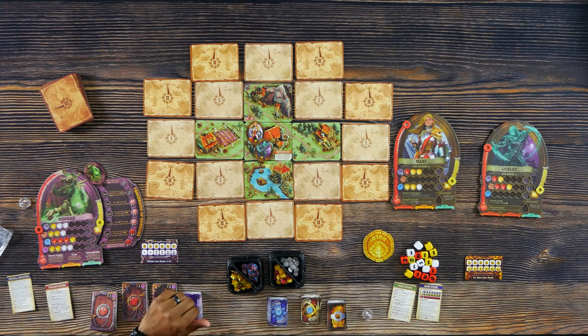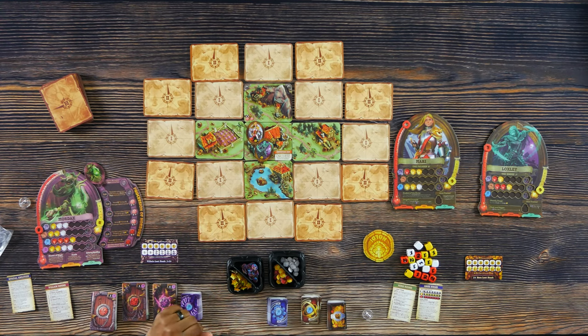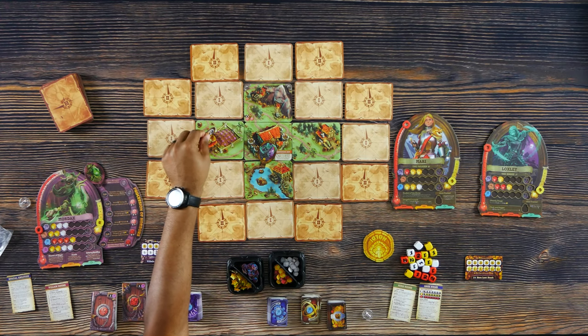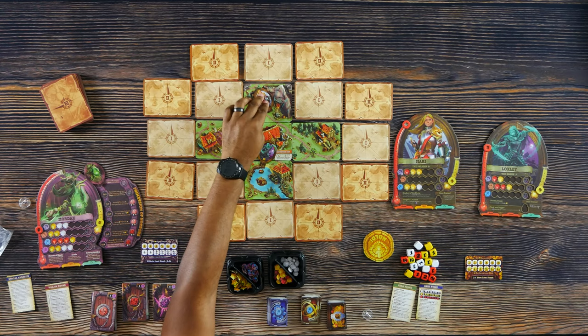One action is to move. Moving allows you to move into a region at least three tiles away that's already been explored. If you move into a mountain region, such as the one above Hawkmoor Keep, that requires all three movement. So for instance, Mari could go one, one, one — or she can spend all of her movement to go there.